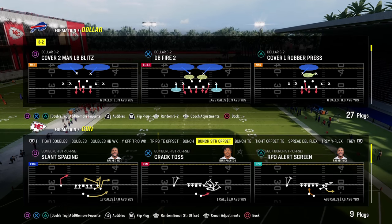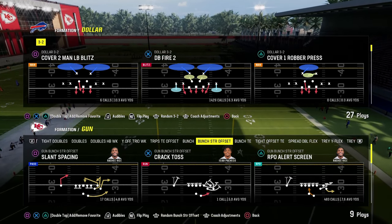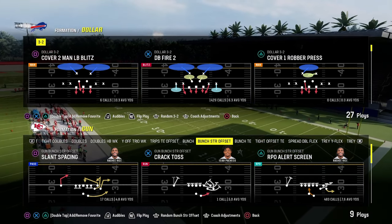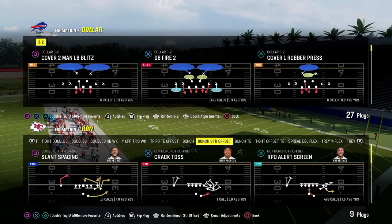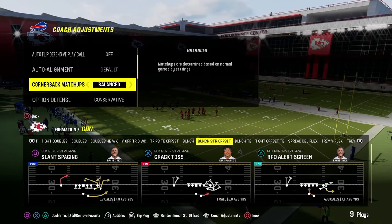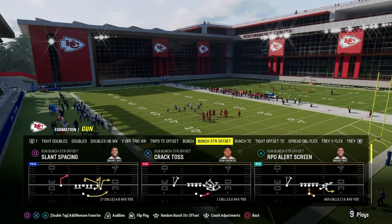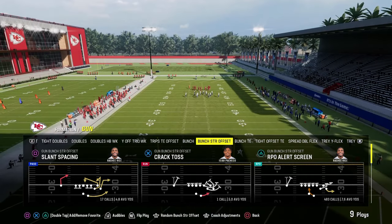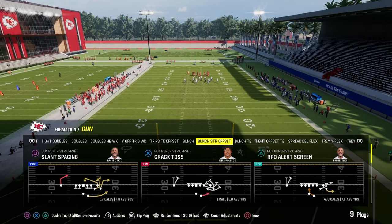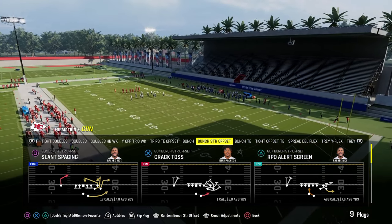One of the things that is super slept on and just does not get explained a lot in Madden is this concept we're going to talk about today, and that is space in general. At the very basic level, good route combos in Madden provide space, are spaced out well, and they take advantage of space — and at times they create space for your offense.